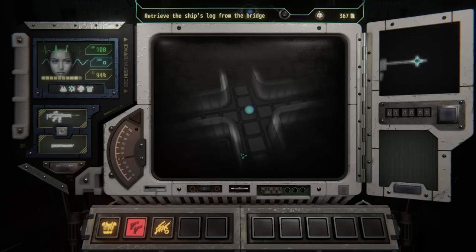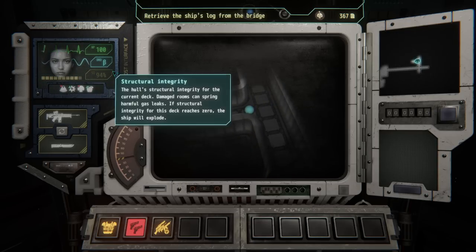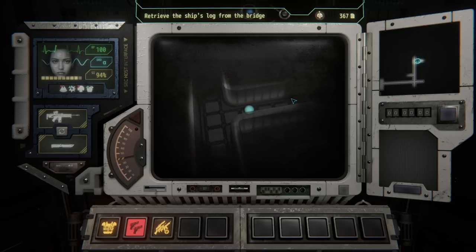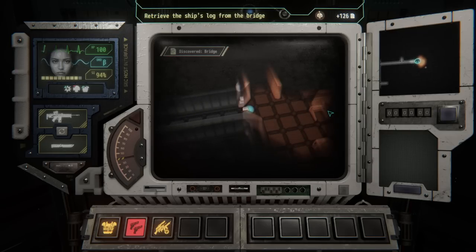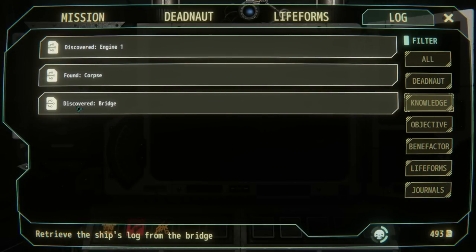We got a dead end. The tension is absolutely building. Something jumping at me — Dread is now at beta here and the heartbeat's pumping a bit faster. I would imagine that means we're moving towards danger. I hear a blink — is that a good blink or a bad blink? I do want to fight something, I can't deny. Discovered the bridge. Found corpse — discovered bridge. There's something here.